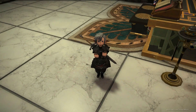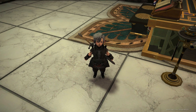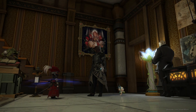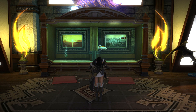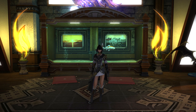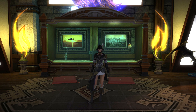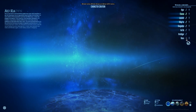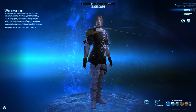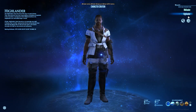You can play as the human-like Highlanders, cat-like Miqo'te, the elven Elezen, the dwarf race Lalafell, or the hulking Roegadyn, and even a scaled race of dragon-like humanoids, the Au Ra. With the exception of the Viera and Hrothgar, you can create any of the available races in the free trial. Each race has two clans you can choose between — for example, the Elezen can choose between Wildwood and Duskwight, and the Hyur are split between Midlanders and Highlanders.